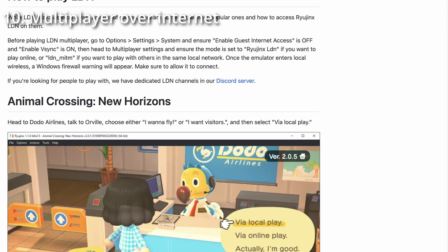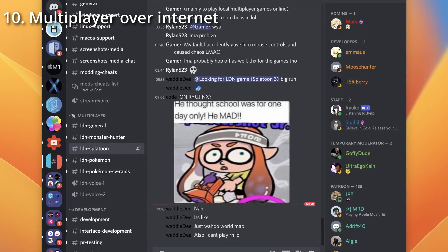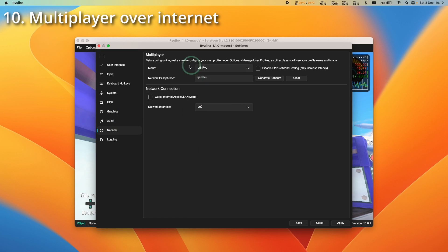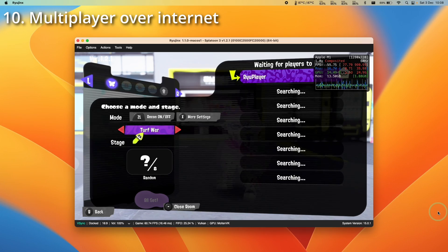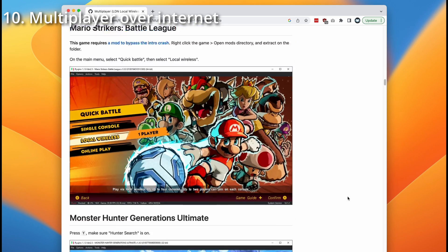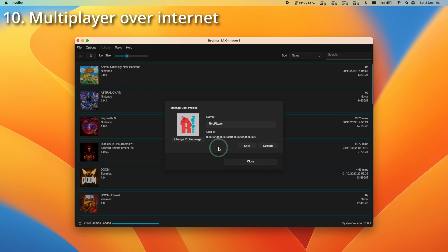For playing Ryujinx online against other people over the internet, use Ryujinx LDN — an online mode organised through the official Ryujinx Discord. You'll find specific channels for games like Splatoon, Monster Hunter, and Pokemon. Private games can be organised using a network passphrase, so only players with the same passphrase can play together. The main difference from local LAN is that guest internet access LAN mode can be turned off. One difficulty: if you try to edit your username in Manage User Profile, text input isn't working correctly on Mac — you can delete but not add characters, so many players are just called 'Ryu.'